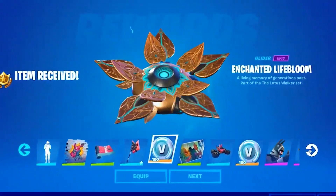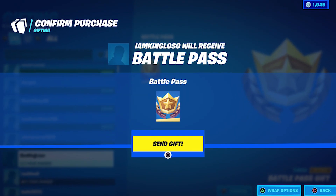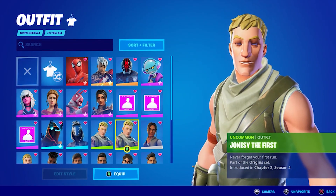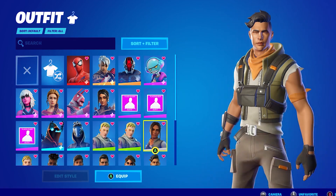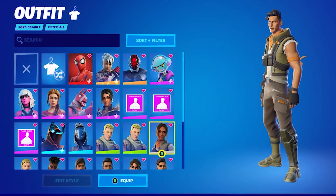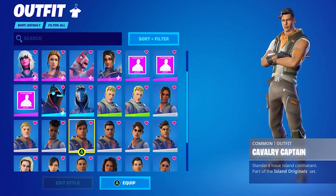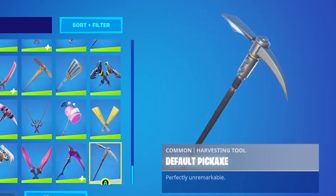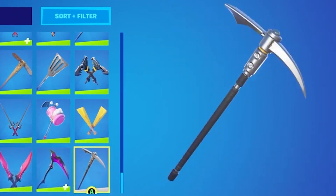Because many of you own the Battle Pass, you may have missed this. When using the default skins, you will realize we have 13 new default skins here in Chapter 3, as well as a new default pickaxe. If you want to see all of them, make sure you're rocking no skin and you will have a chance to check all of them out, because they're really cool.